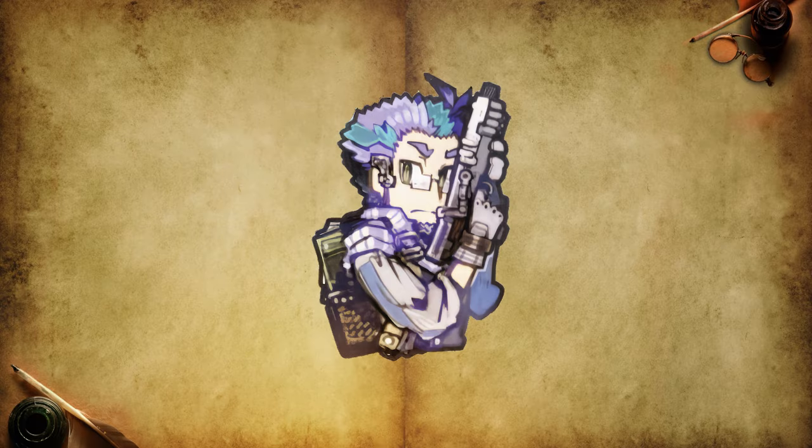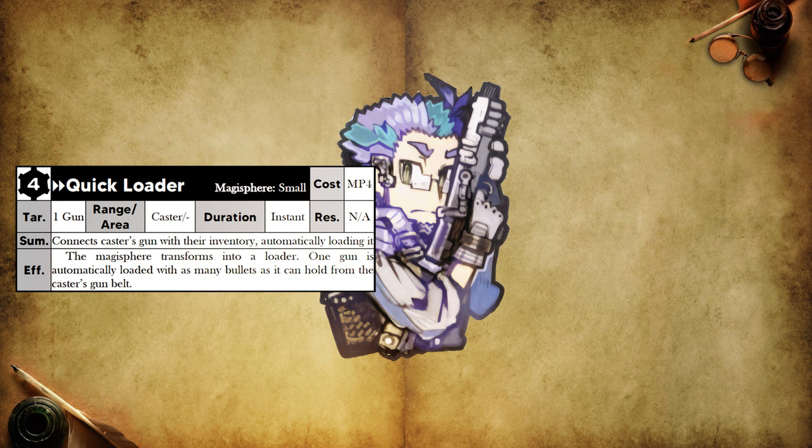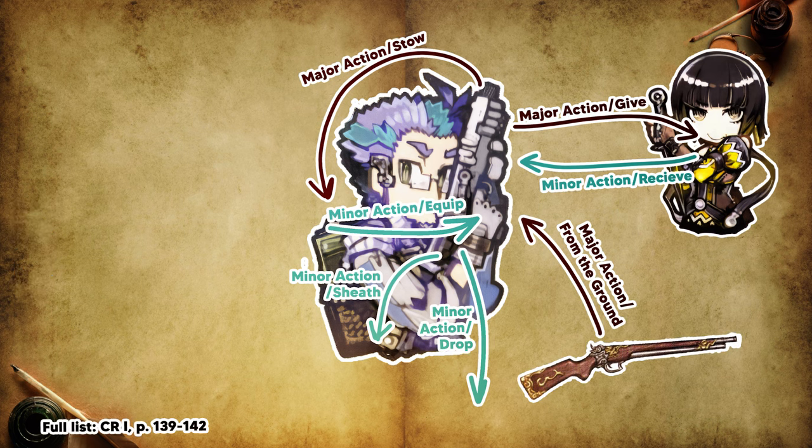Guns require reloading, which consumes a character's major action, and can slow down their damage output compared to other spellcasters. To mitigate this, you can use the following tricks. At fourth level, you gain the Quick Loader spell, which allows you to reload with a minor action by spending some MP. However, this may make your constant damage upkeep less sustainable. Another option is to take advantage of the property of one-handed guns, which can be stored in a holster using a minor action. By having multiple loaded one-handed guns, you can holster one or two guns with a minor action and pick up new guns with minor actions. Of course, this means that you need to buy more guns, which may be pretty expensive.